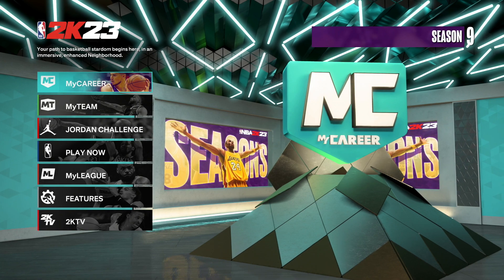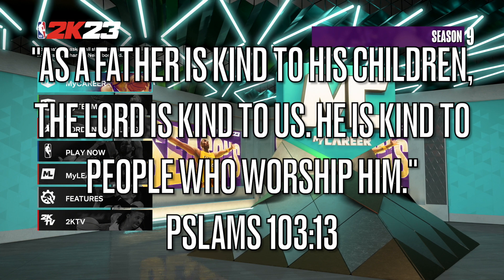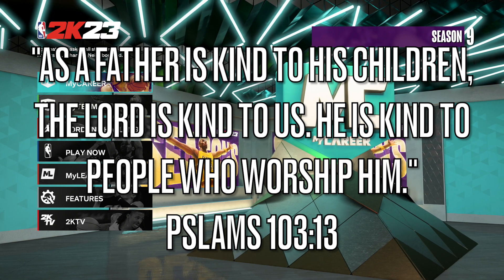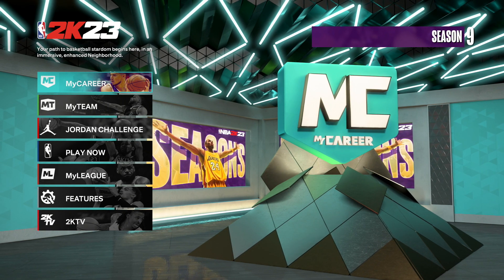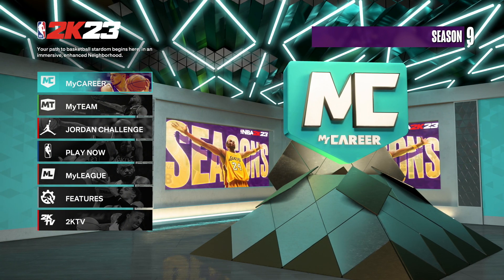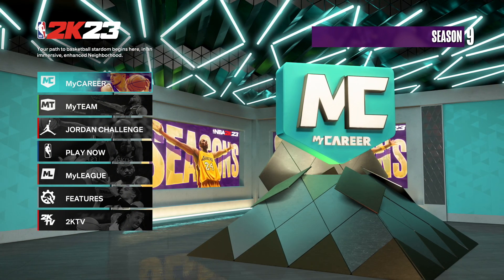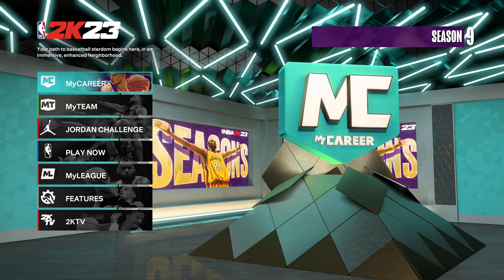Yo, what's good YouTube? Today I'm back with another video, and today's video is on the two-way tempo pusher. This build gets an 87 driving dunk, an 88 perimeter defense, a 90 steal, an 81 block, and much more. Shoutout to NBA 2K Labs — this build did come from them on their website.